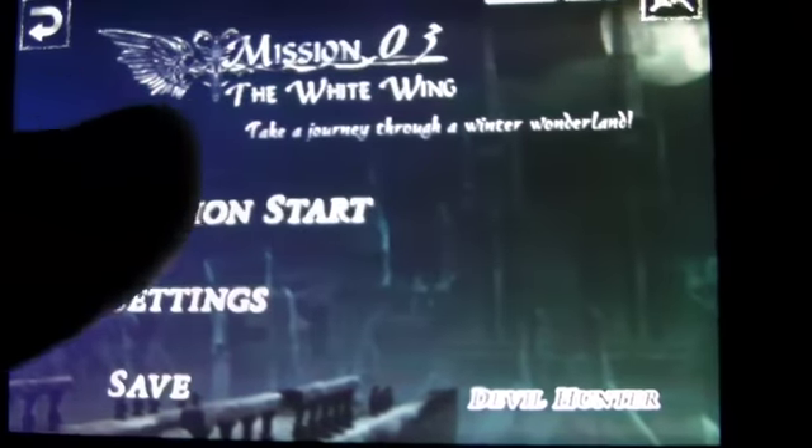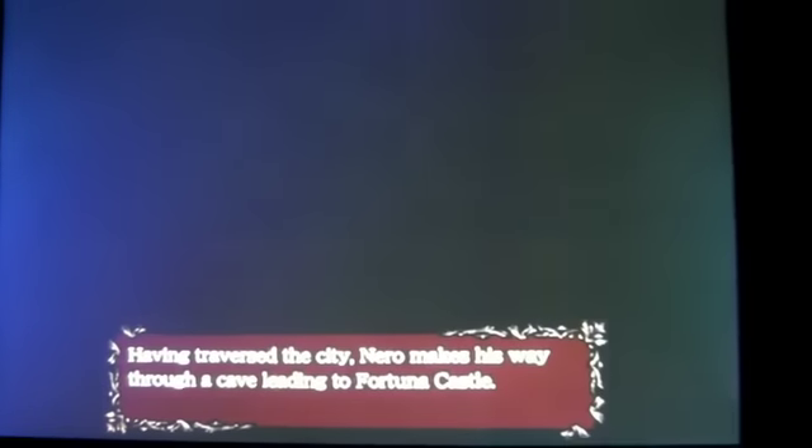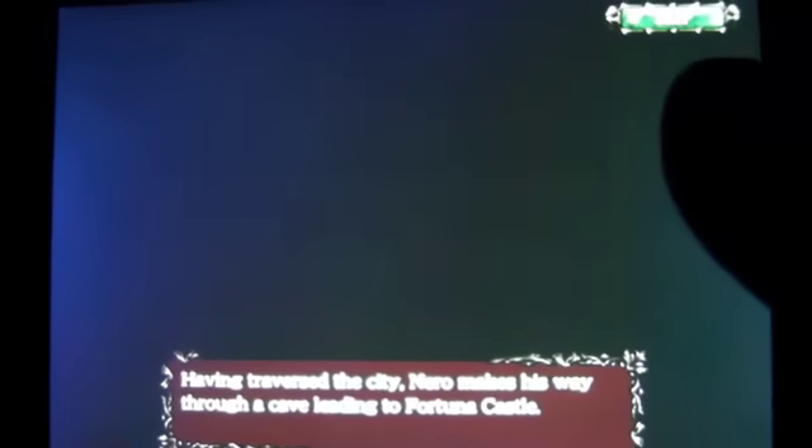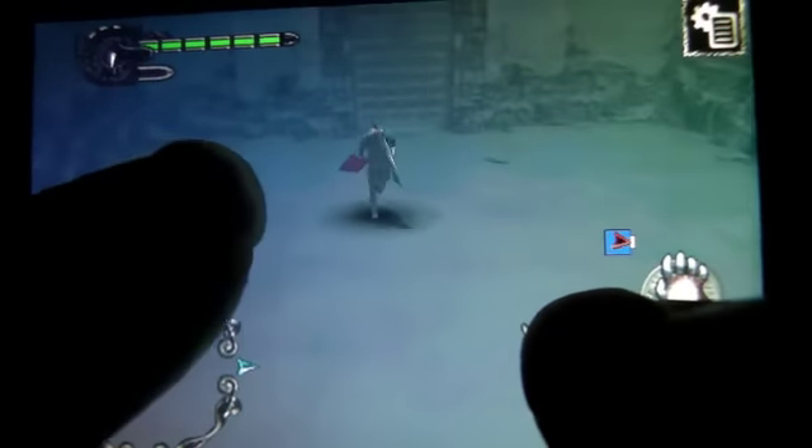Briefly hold the joystick — super dash, I guess. Now it's reloading to another mission and we'll start this mission. Alright, we'll just skip that for a quick second. Now you're in this snow land or whatever this thing is.